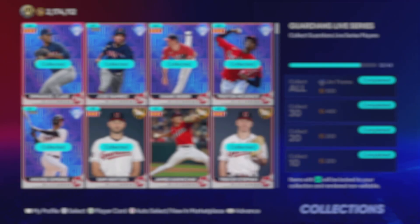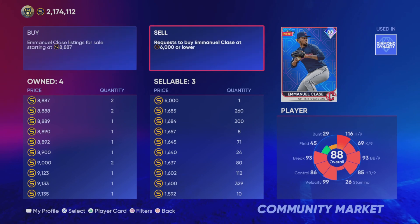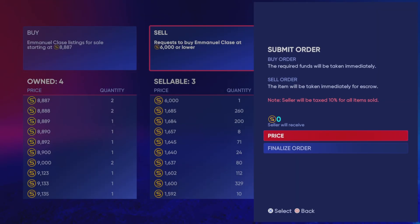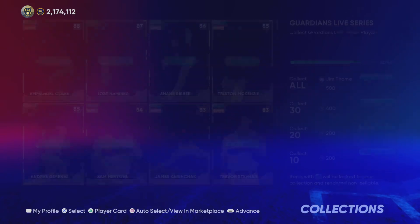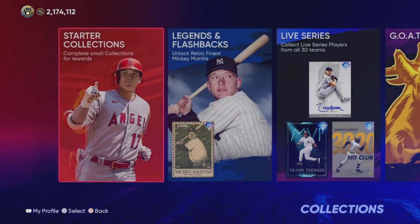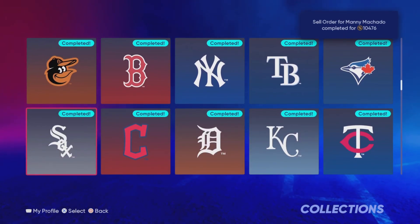Our other expensive ones were like Trey Turner at 89 overall, and then this Class A going for around 9,000 stubs — not terrible for an 88 overall. Could have been better, but I hope you guys did enjoy the video. Make sure you guys leave a like and subscribe, and I will be dropping that 50-chase pack opening probably next week. Look out for that one — but otherwise, that'll be it for this one, guys. Hope to see you next time. Peace out.